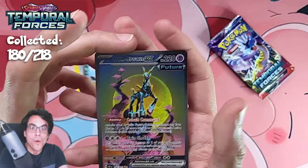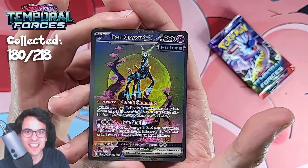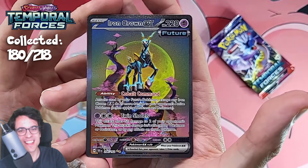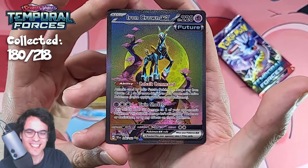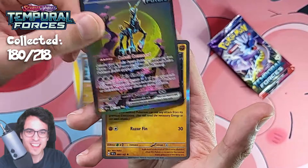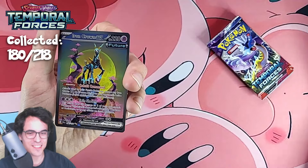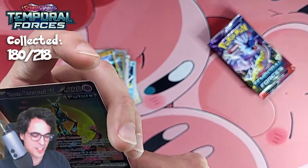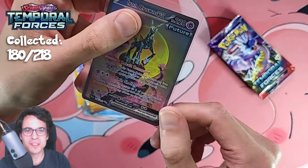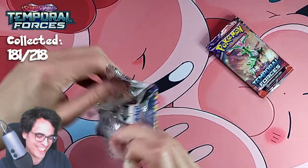Reverse Raishu, Unfezant, and then Maridon. There should still be a couple of pulls left in this pile. Metang, Grottle — give me some good pulls. Mudbray, Full Metal Lab, and a Whimsicott. It is quite difficult to get everything in the set. Obsidian Flames — a lot easier. We got the Iron Crown EX special illustration — look at that!